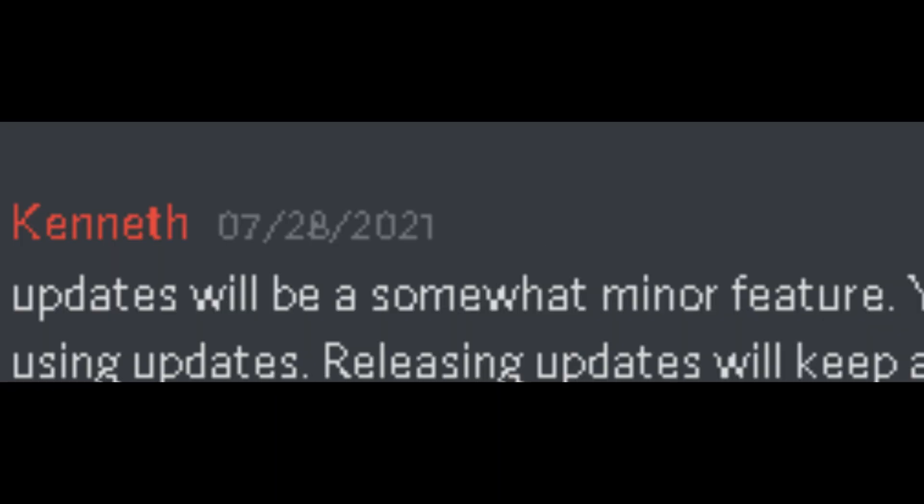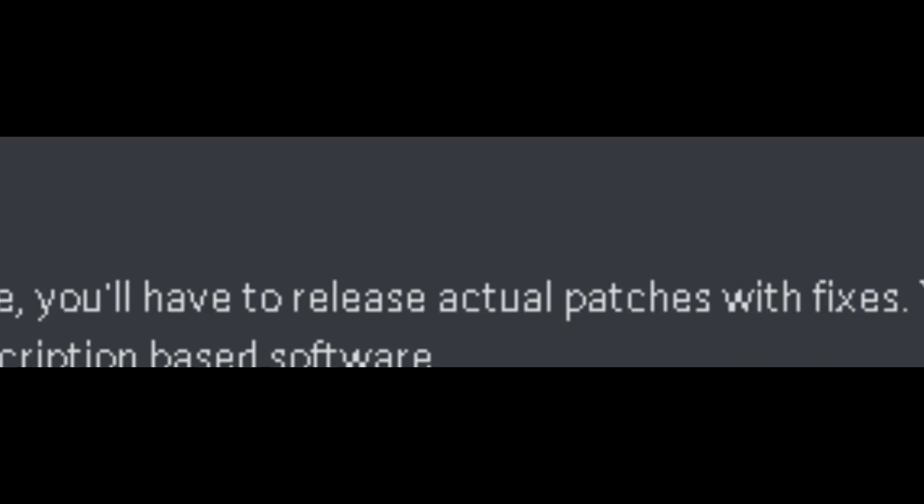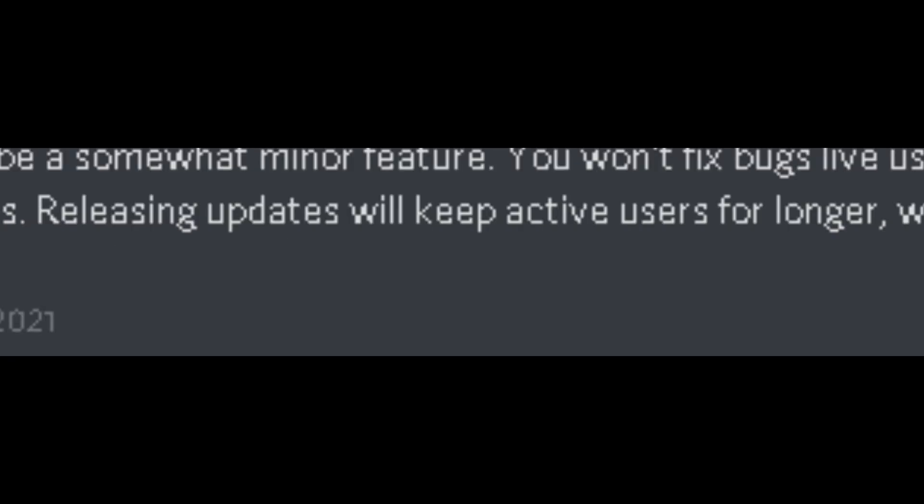And finally, the updates. Kenneth has stated that the updates themselves will be a somewhat minor feature — of course, I'm sure we all doubt that. With updates, you won't fix bugs using the support task anymore; you'll actually have to release patches with fixes. In addition to that, you can also update the technology level of certain categories of your software using updates. Overall, updates will keep active users for longer, which will be very necessary for subscription services, and will equally help sell expansions.